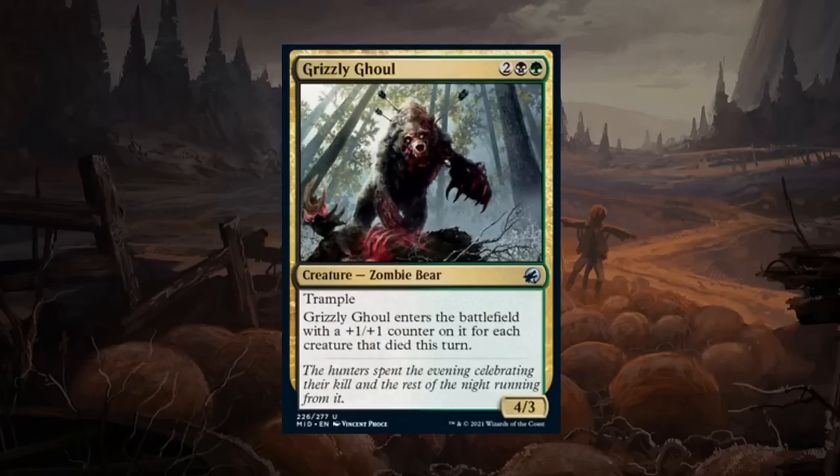Grizzly Ghoul is a four mana 4/3 zombie bear uncommon in black-green with trample that enters with a +1/+1 counter for each creature that died this turn. Worst case it's a 4/3 trampler for four — not exciting but not a disaster. If two creatures traded, it enters as a 6/5 trampler, which is quite efficient and above curve. If you've got a bigger board presence, it could come out as a very large trampler. Grizzly Ghoul probably gets a C+ — definitely above average, but not quite B tier since opponents can play around it to prevent you from getting a very large bear.